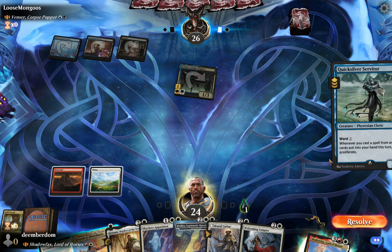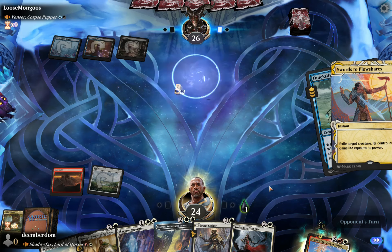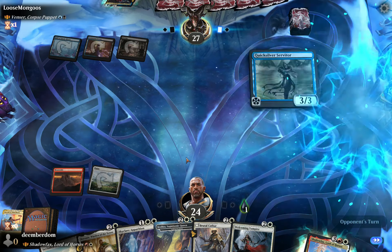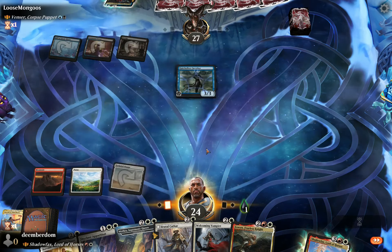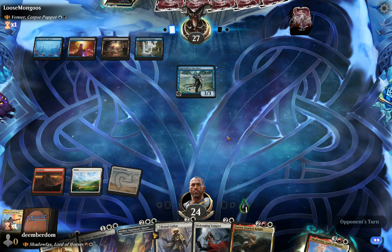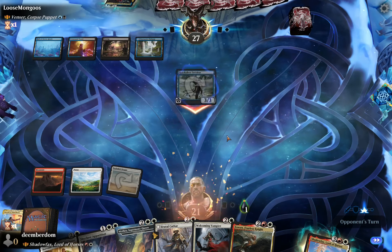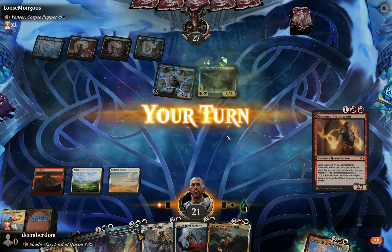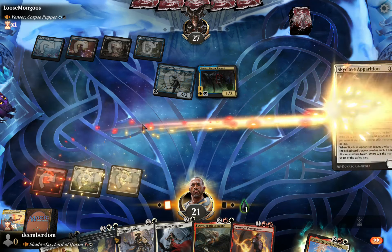Honestly, what are they going to play that's worse than their commander? The mistake against Venser is you don't want the first poison counter, because their whole deck is loaded with proliferate effects — that's the whole name of the game. You could see the nightmare scenario unfolding: I made the mistake of not swordsing right away when they were shields down, because it would have bought us a lot of time. We see Brutal Cathar and Skyclave — we could have taxed their commander into oblivion. But it comes back again, and we can Skyclave it, but we've already picked up that one poison counter, which is pretty rough, and we're missing land drops.